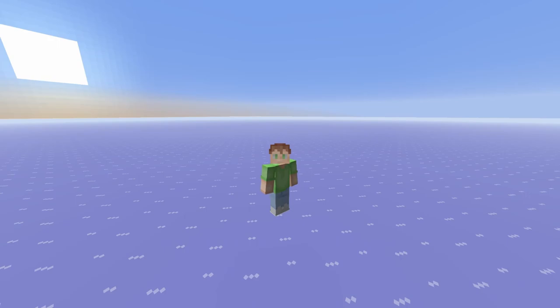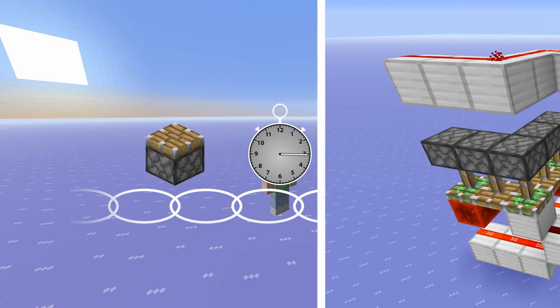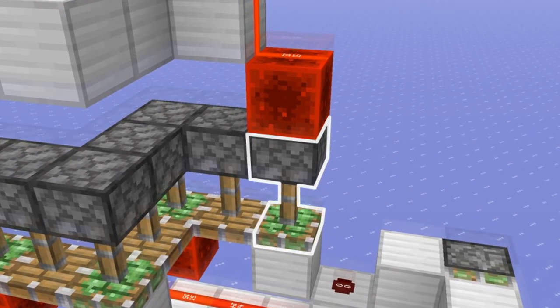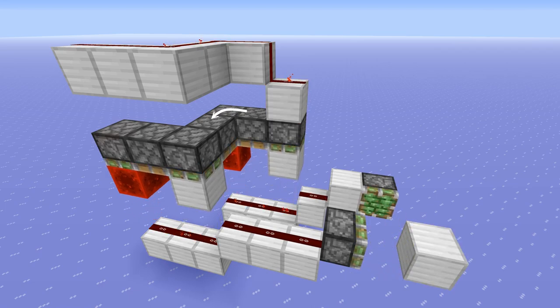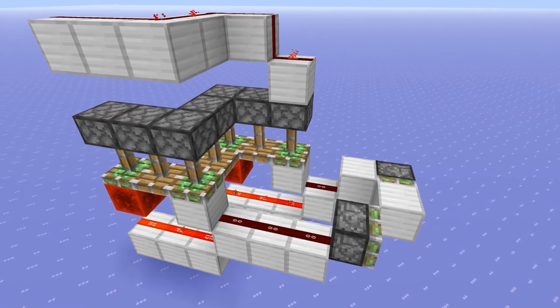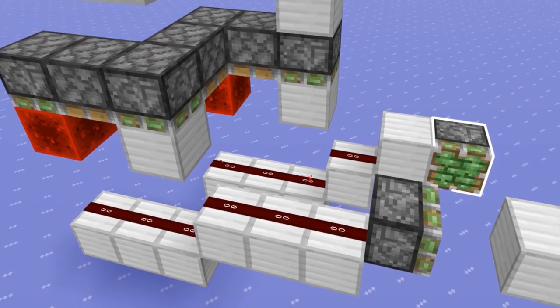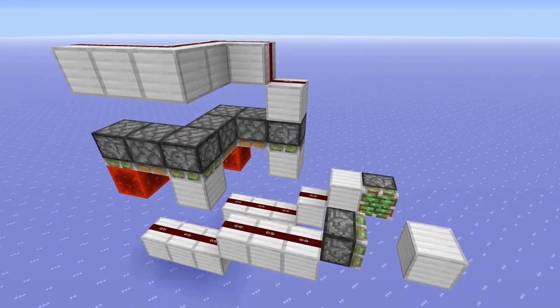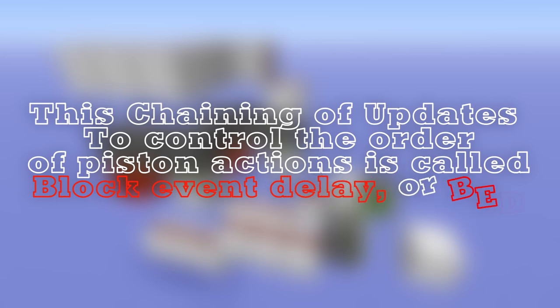We can extend this idea of using pistons to delay other pistons' priority to chain together multiple actions. In this circuit, one piston at the start of the line is directly powered, while the rest are quasi-powered. When I turn this off, the updates will travel down the line, retracting each piston in order. The result is that the redstone line will be connected, then its power will be cut off a few block events later, zero-ticking that piston. The updates keep going and do the same thing to the second piston, so this block is instantly moved twice. This chaining of updates to control the order of pistons' actions is what we call block event delay, or BED.